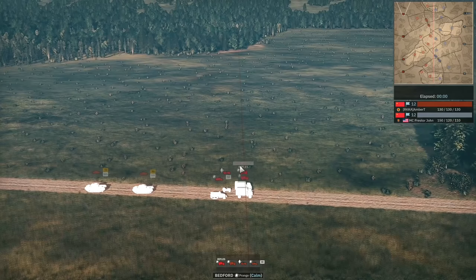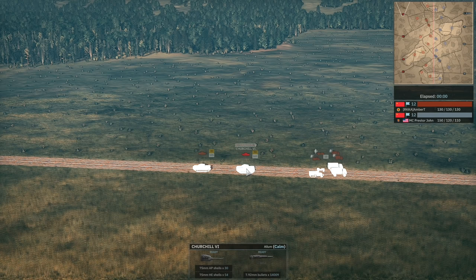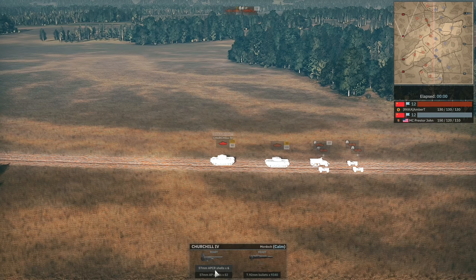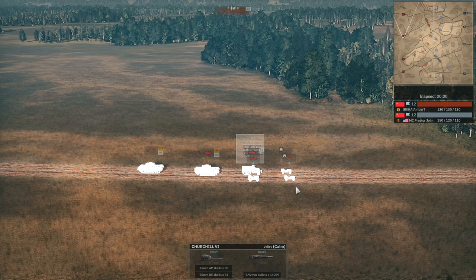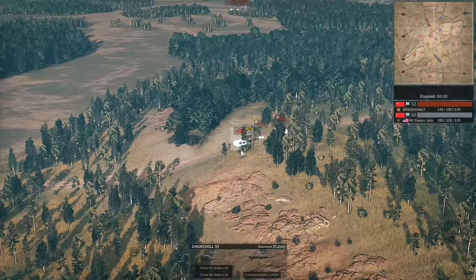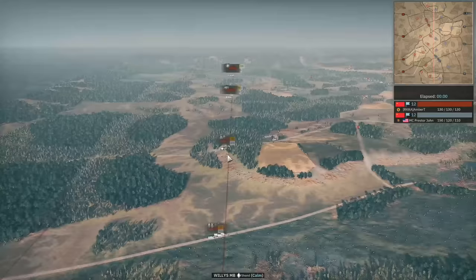Over on Amber T's side, he's got rifles on the top with Assault Pioneers and motorised rifles. Two Churchill 6s — they have the HE shell which is nice for long range HE support. Churchill 4s are really good for anti-armour and can actually take out Tigers thanks to their APCR. There's a Churchill 4 and a Churchill 6 in the center, two snipers heading toward the center with motorised rifles and a Vickers HMG backing them up, plus more rifles with two Assault Pioneers.